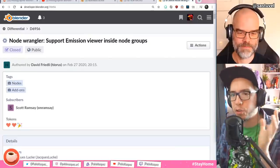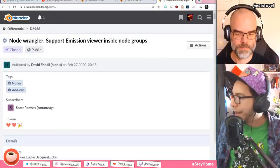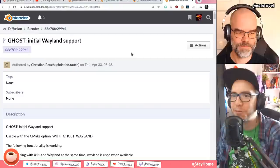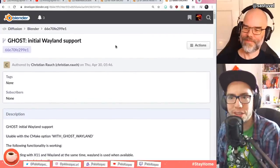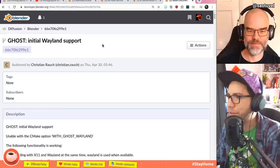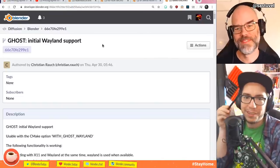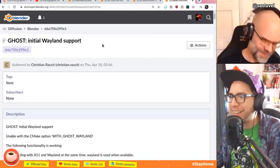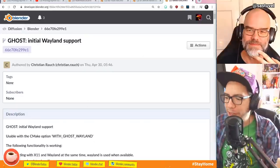Is the new multi-res in nightly builds? It should be — otherwise wait until tonight. The build bot updates at 2am Central European time. Also, Ghost initial Wayland support is exciting for Linux users because Wayland is the next display server every Linux user will eventually use. It's much more modern than X11. There are still showstoppers including support for Wacom pen tablets — which matters a lot for the artist community.